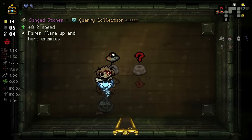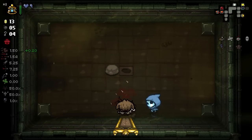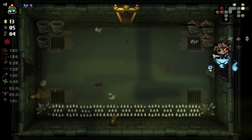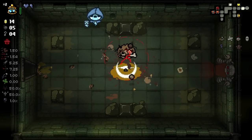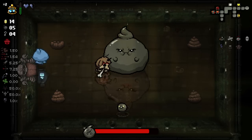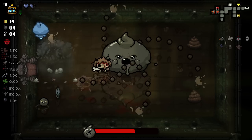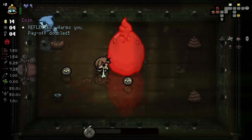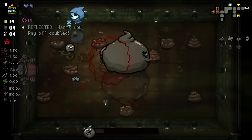Fire flares up and hurts enemies - yeah, let's go with that. Box of Spiders wouldn't have been very good for us anyway, so I'm pretty happy with my choice. The speed upgrade is mainly what entices me, but the fire flaring up thing is pretty good. And it's boss time - this guy's really not going to be too hard at all, especially with tech going on. Let's get a bomb - wow, that bomb was terrible.